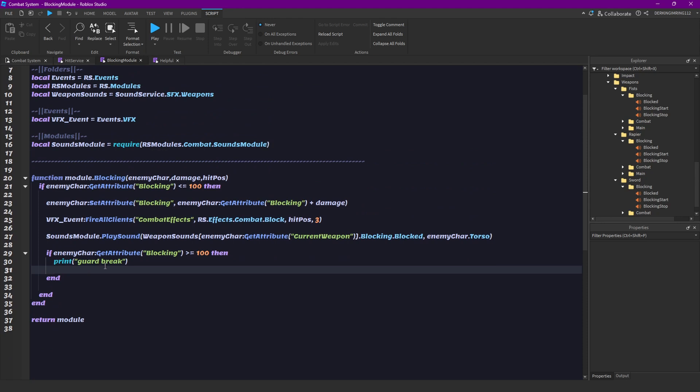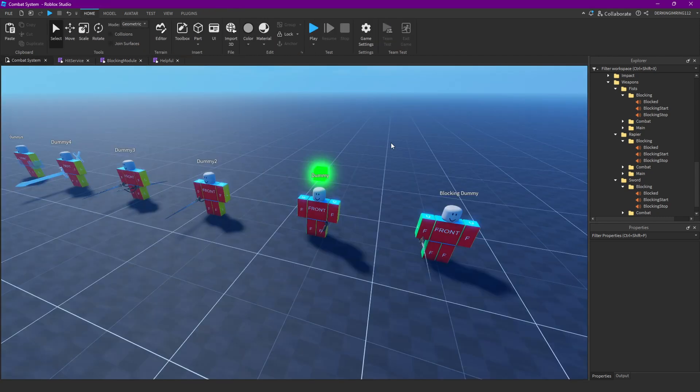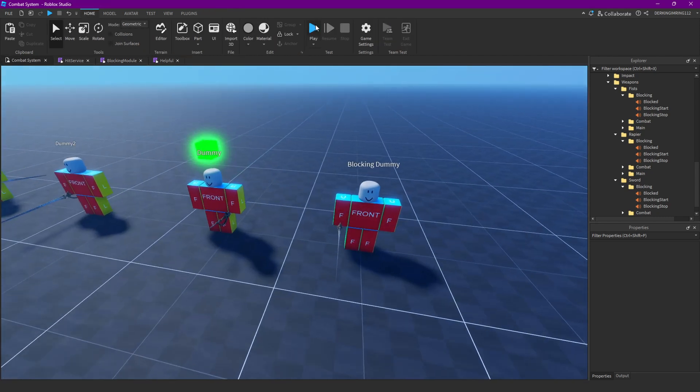Later I'm gonna make a whole function for the guard break. But just for testing, we can set the blocking attribute back to zero when someone got guard broken. And now we can just test this out real quick. But we have to add the current weapon string here first — and for me that would be the rapier, because that's what the dummy is also holding.